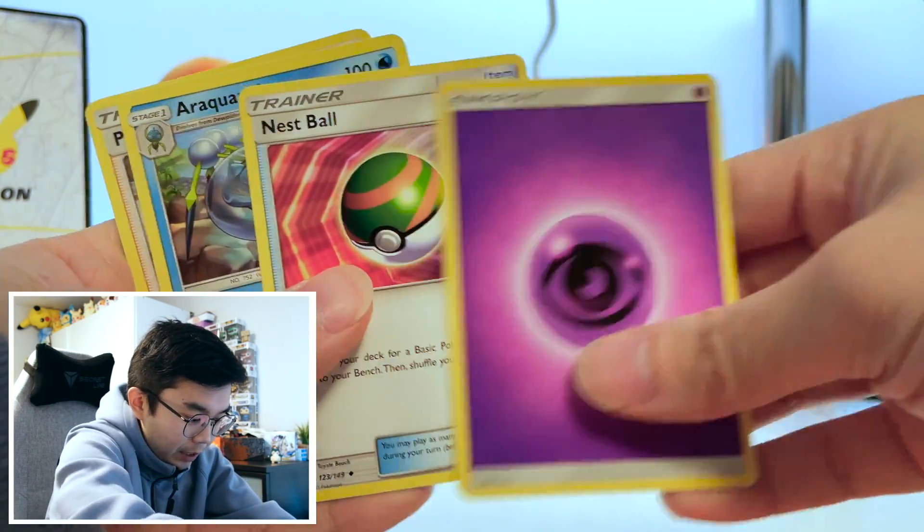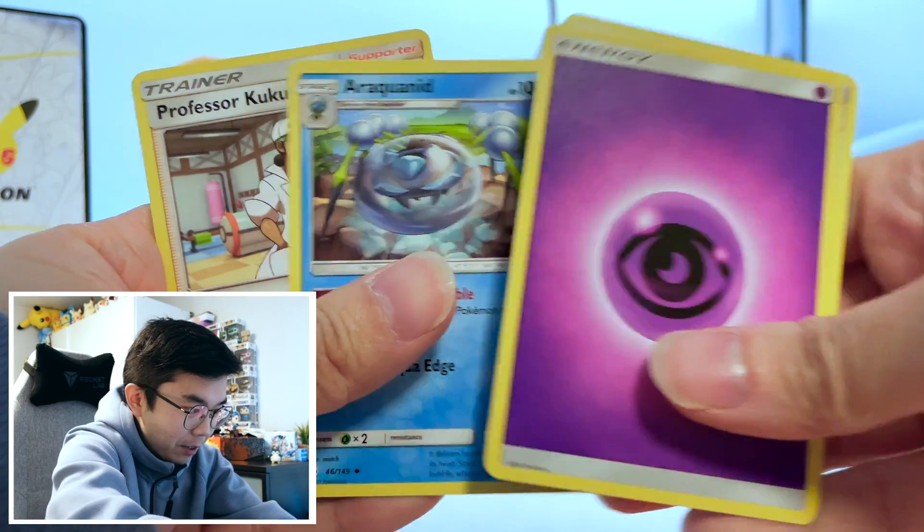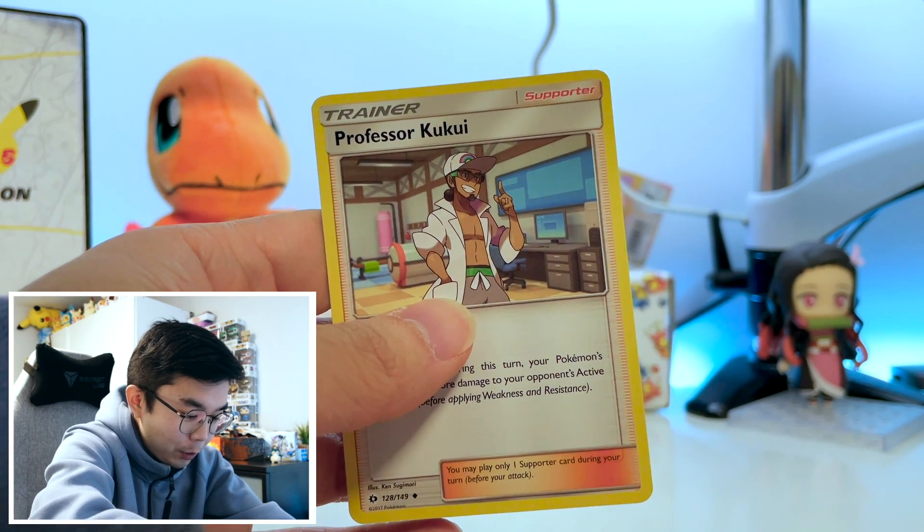And then we got Energy, Necrozma, Araquanid — I don't know how to pronounce that — and Professor Kukui. But that's okay. We still got one more pack left to go, which is the Vivid Voltage. So maybe we'll get better luck in this one here.